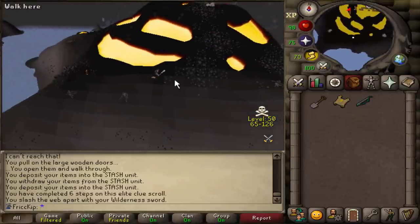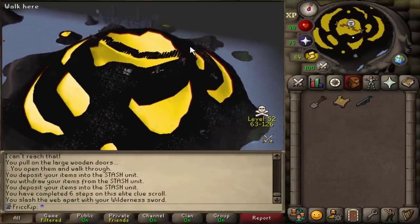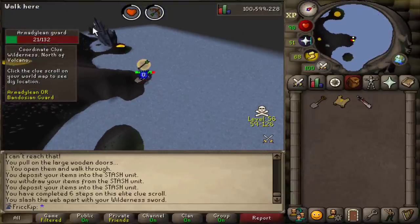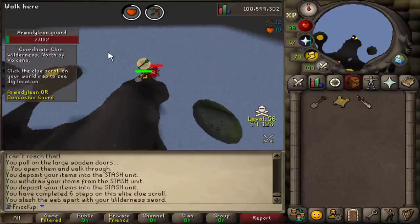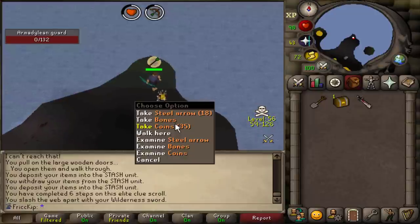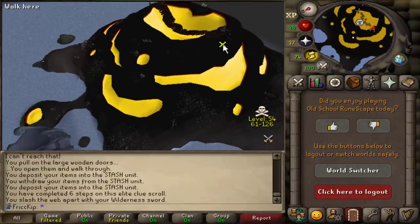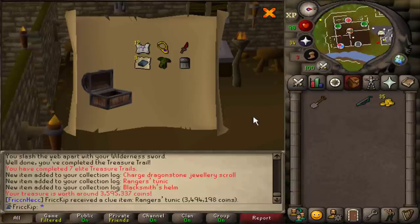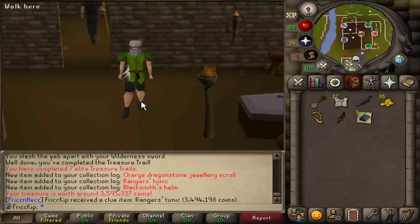I don't even know the last time I came here. Whenever there's an area where you can actually see the edge of the map, it always makes me feel like they're going to expand it someday because it's just so odd to see that. Once we dig, there is the casket. Now we have to grab our chips and dip. Yo, Ranger's Tunic! I don't know if that's particularly practical for anything, but that looks so sick, dude.